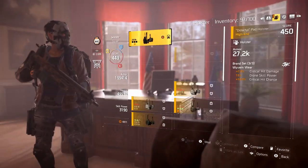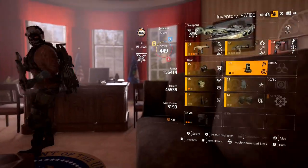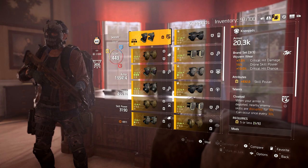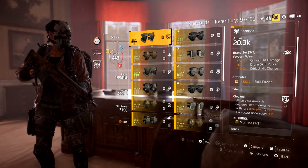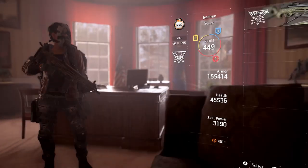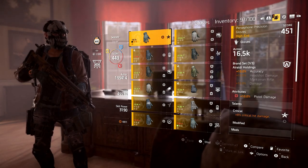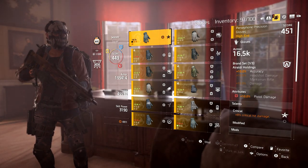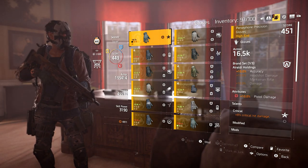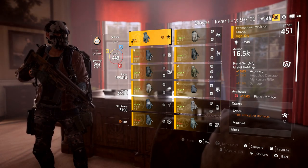I'm also rocking three pieces of Wyvern Wear - the holster, backpack, and knee pads. On my holster I have crit damage and hazard protection - I'm probably gonna end up changing hazard protection to something else. On my backpack I have damage to elites, and on my knee pads I have skill power. On my gloves I have accuracy to make my shots line up a little better. Since the gun is stable by itself I don't need to worry about stability, but accuracy is important so your bullets land where you're aiming.